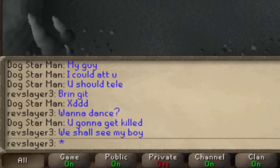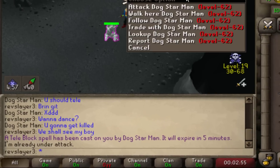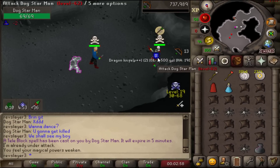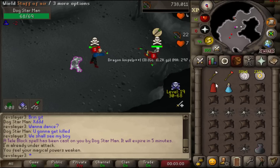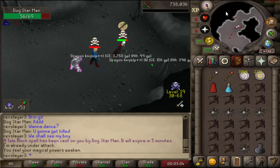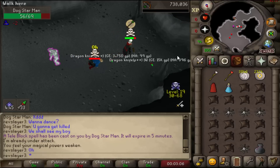We had a cheeky little sausage trying to tell me to tele or log away so he could easily kill me. I'm there like, mate, either we dance or we don't, but I'm not logging just because you told me to. We went and learned ourselves another little lesson — when a much bigger, stronger, higher level tells you to log out, you log the f*** out.